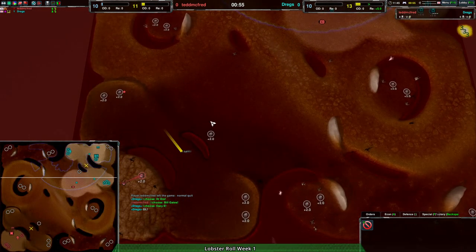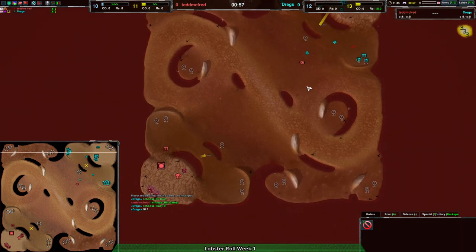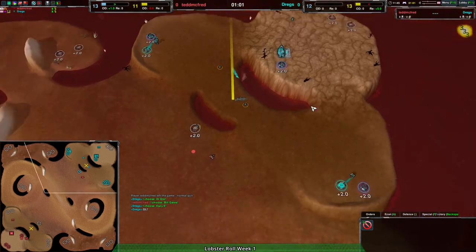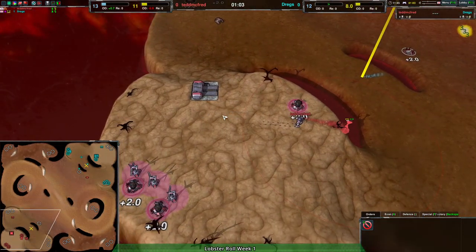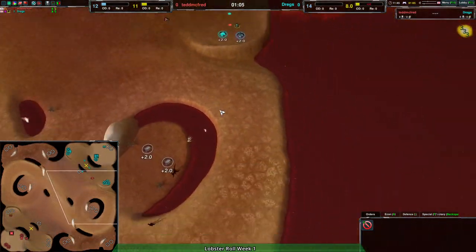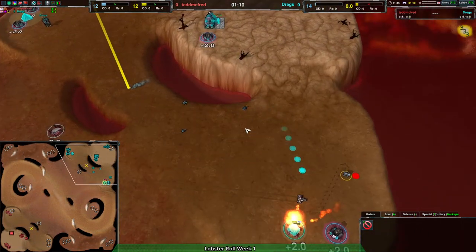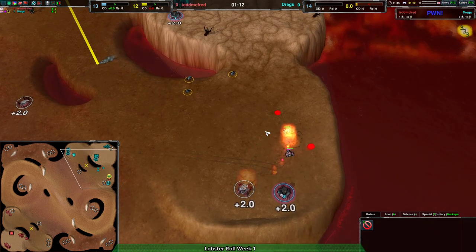We're back with Ted McFred fighting against Dregs. It's a pretty interesting start — Dregs going for a jumbo factory, Ted McFred going for tank factory, and we're on Scary Land, which I think is actually better for tanks than Fairyland. Yeah, it's a flatter terrain overall.